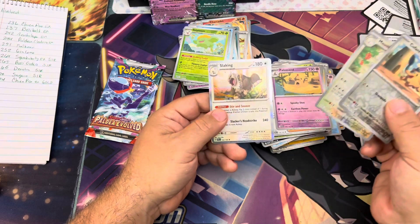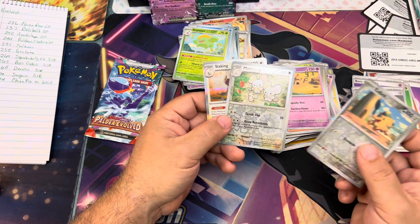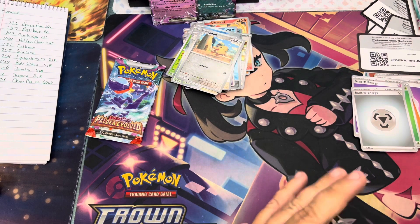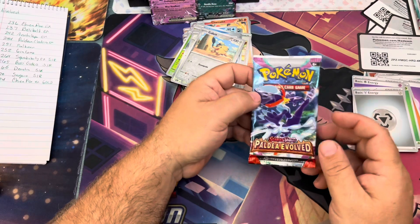Huffman Mouse, Slacking — none of these. We're not even getting any of the four reverses that we need. That's crazy.